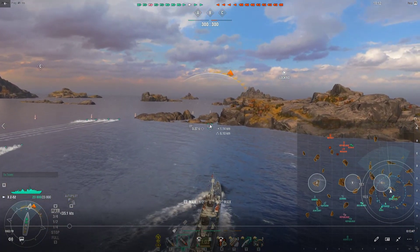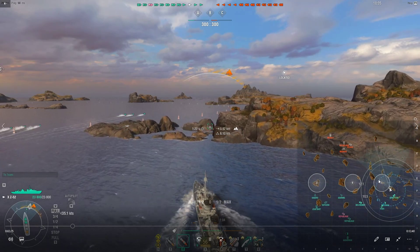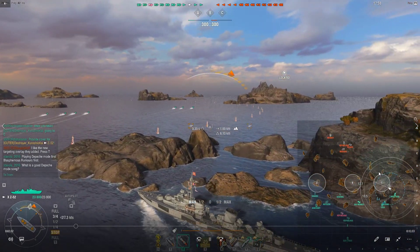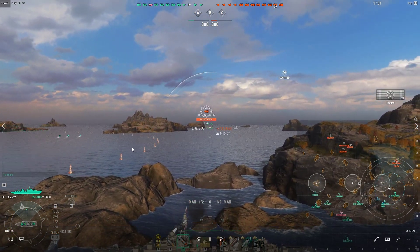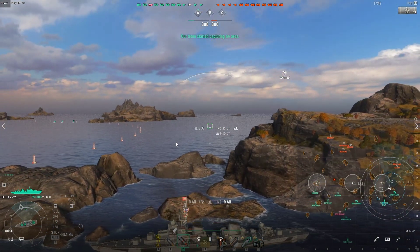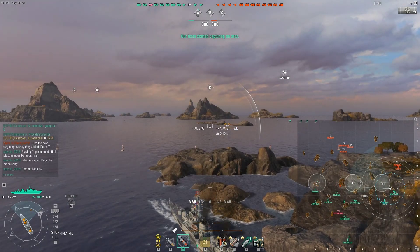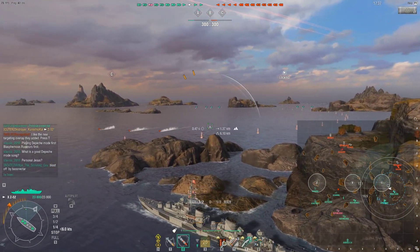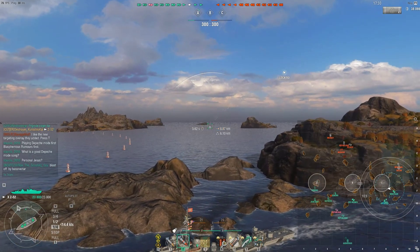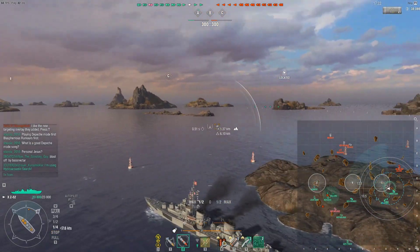I'm pushing up here and taking this position. You can see my Hydro. I know there's something close by over here, so I want to basically take my Hydro and wrap it around this area of the cap. I spot a Montana that's pushing hard and I spot a Salem — that's telling me I can't stay here. There's likely going to be a significant amount of the enemy pushing up here, and that's just going to get complicated quickly. I decide to pop my Hydro and start moving.